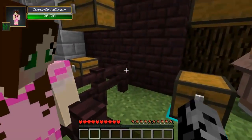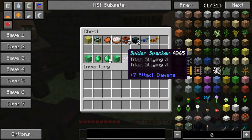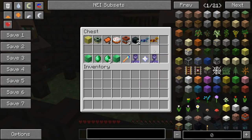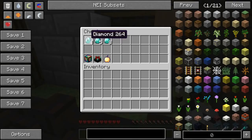We get an emerald block for an end portal frame, an emerald for a saddle, five emeralds for a cake, and an emerald block for AT&T. We get the spider spanker, which should do about 100 attack damage with the titan slag on it. We can get the anti-spider turret for two ender chests, and for diamond horse armor we can get a nether star — there are two nether star trades today.